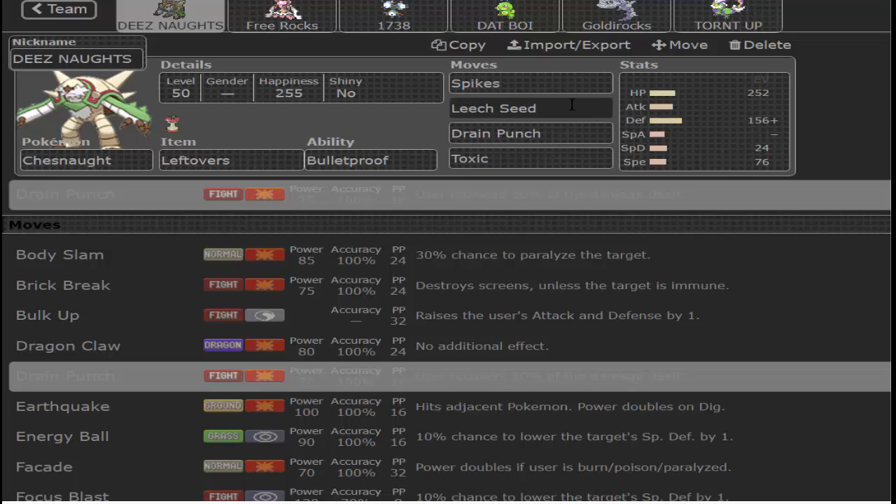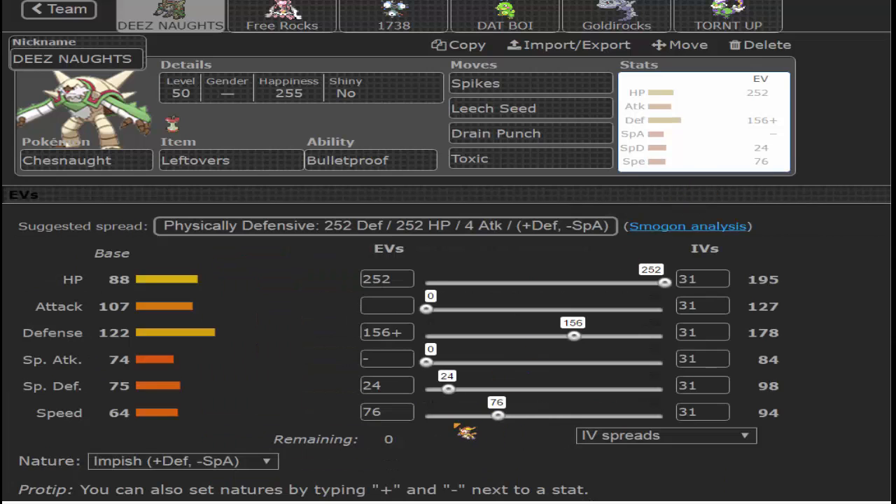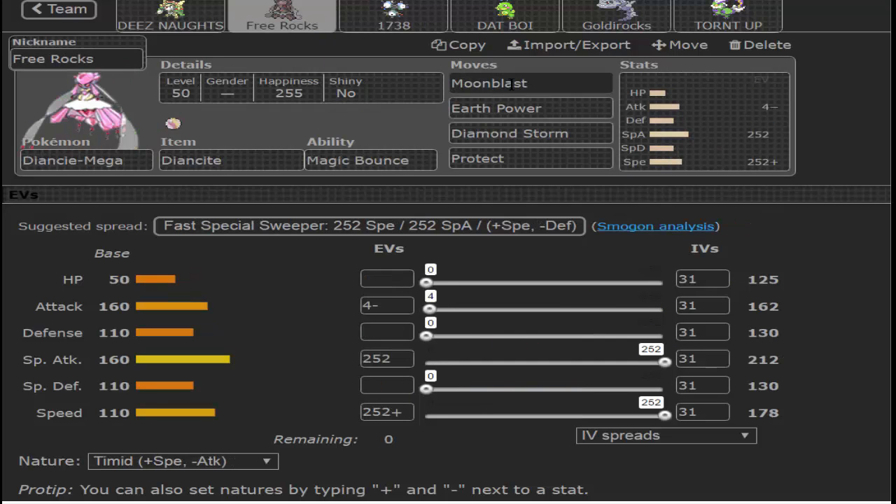Drain Punch is my move of choice. Leech Seed is for a little bit of recovery for the rest of my team, and Spikes is just to put a little bit of pressure on his team. The EV spread is just so that I outspeed Florges and maybe a slower Scizor. Porygon sits a little bit better here and I maximize my defenses so that Scizor and Salamence are not as threatening. Then I got Moonblast, Earth Power, Diamond Storm, and Protect on my Diancie, plus Stealth Rock.